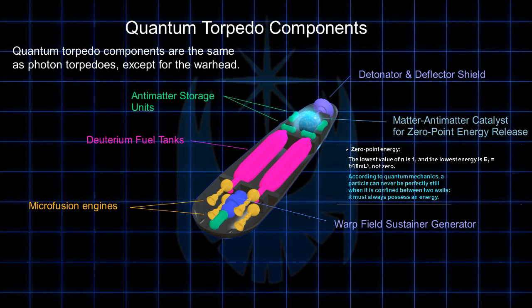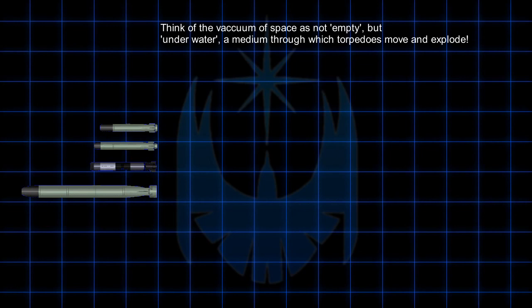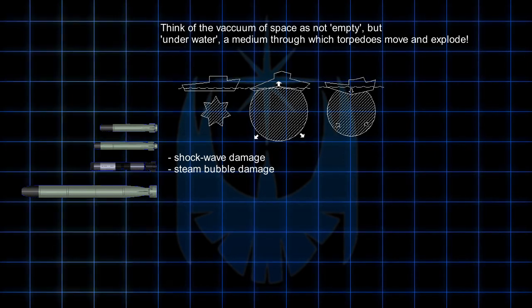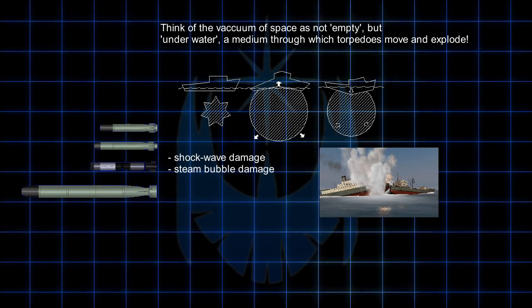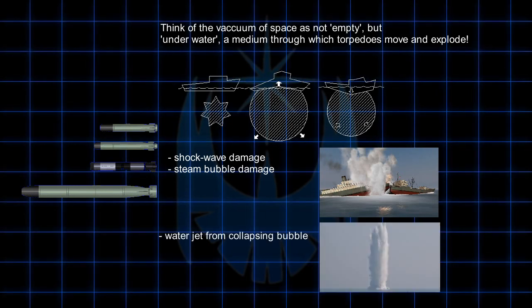I've managed to grasp it a little bit by using real-world naval torpedoes as an analog. Real torpedoes are actually far more destructive under the water than they would otherwise be. The reason for this is that when they detonate, there's an enormous shockwave created by the water, but there's also a bubble, or a cavitation, that forms when the torpedo detonates. The shockwave is one form of damage and can break the back of ships with ease. The explosive detonation itself is another form of damage, and the third is when the bubble actually collapses, which creates a powerful jet of water that shoots upwards. If detonated in the right place, this jet of water can shear through ships. This is an analog for the release of zero-point energy.